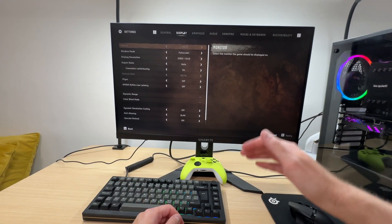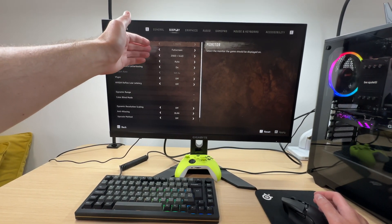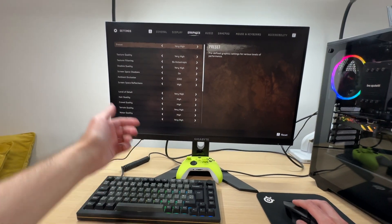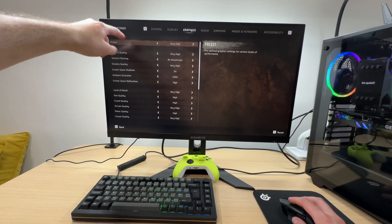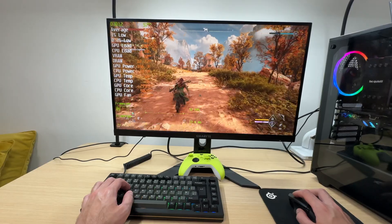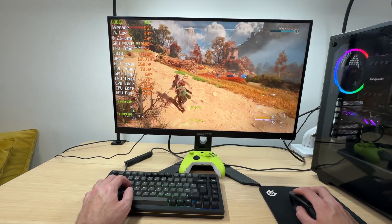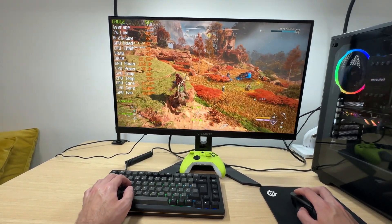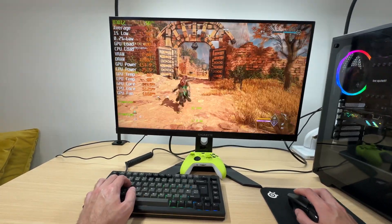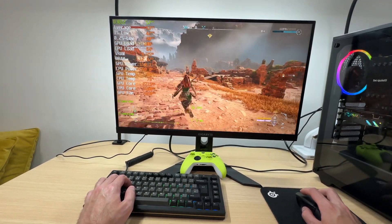Horizon Forbidden West is more GPU-demanding than Ghost of Tsushima, so I don't think we'll achieve good results at native 1440p without upscaling — but let's give it a go anyway. We're using the very high graphics preset with field of view increased to maximum. This is actually better than I expected — we're getting well above 50 FPS. We're dropping closer to 50 in this area, but this scene is a little heavy.